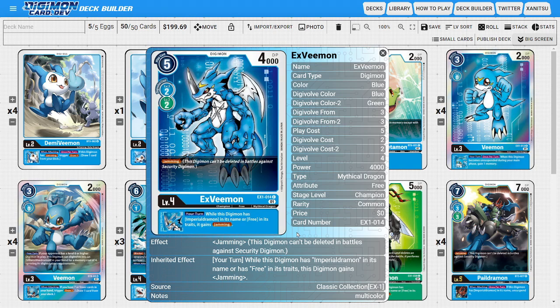Next, I'm going to be running four copies of XVmon — the brand new Classic Collection version. This card is really good because it's synergizing with everything Imperialdramon is doing. It has the ability to Digivolve off of blue or green, it naturally has the jamming ability giving us a really good mid-game jammer, and we can get card draws off of it paired up with Demi Vimon. Its powerful inheritable ability states that during your turn, while this Digimon has Imperial Jumon in its name or Free in its trait, then it gains the jamming ability, giving jamming to Imperialdramon forms that don't natively have it.